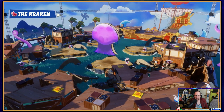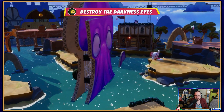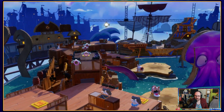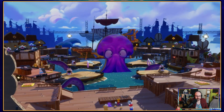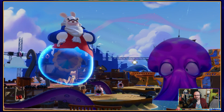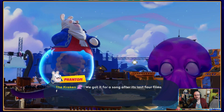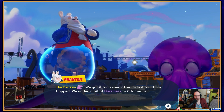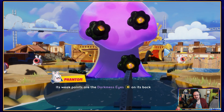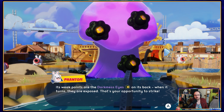Hopefully the cardboard kraken has not come to life somehow using the power of dark mess. Something's up here, that's for certain. It kind of has. The kraken — we got it for a song after its last four films flopped. We added a bit of dark mess to it for realism. Its weak points are the dark mess eyes on its back. When it turns, they are exposed. That's your opportunity to strike.